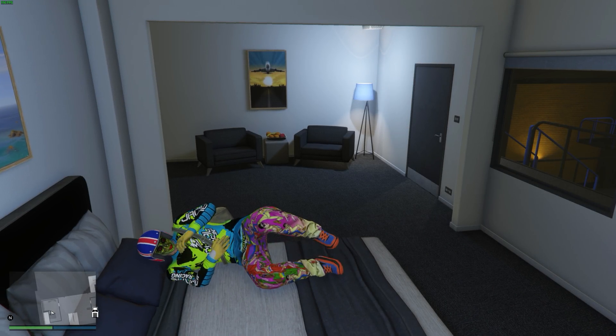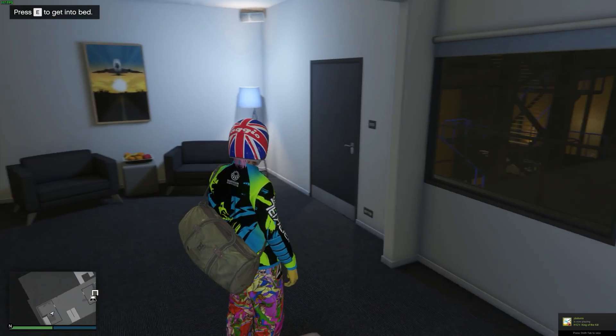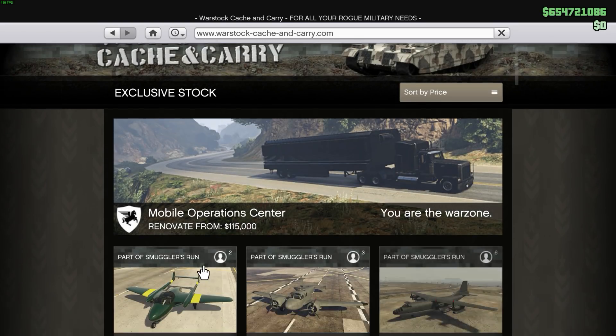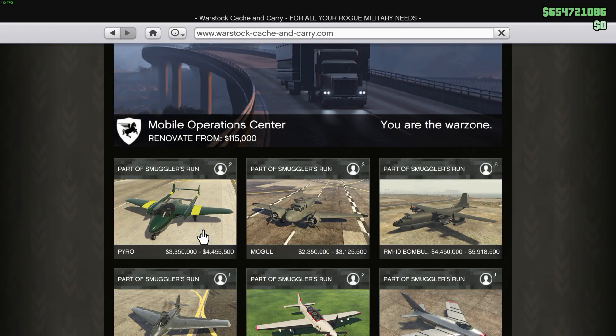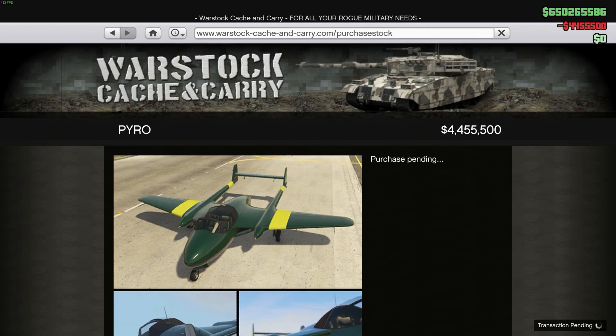Hey guys, it's the ugly mug back again because there's more GTA playing. So there's a new plane out today — well, plane-glider thing. It's the Pyro, the weird looking one that has the tall fin thing, big fin in the back. I believe this one is just like the JF-22 Sterling — it doesn't actually have a working engine, it's basically just a jet thruster on the back that you activate and deactivate.